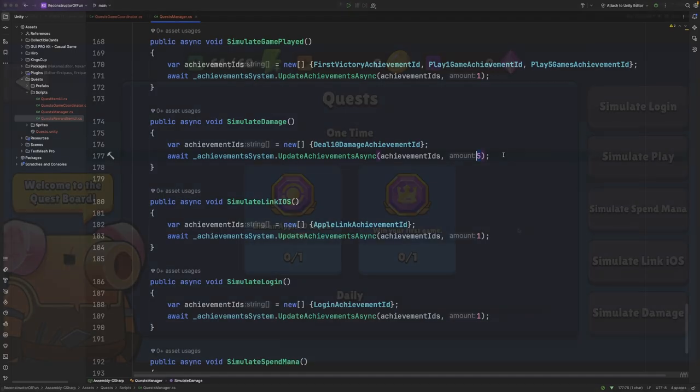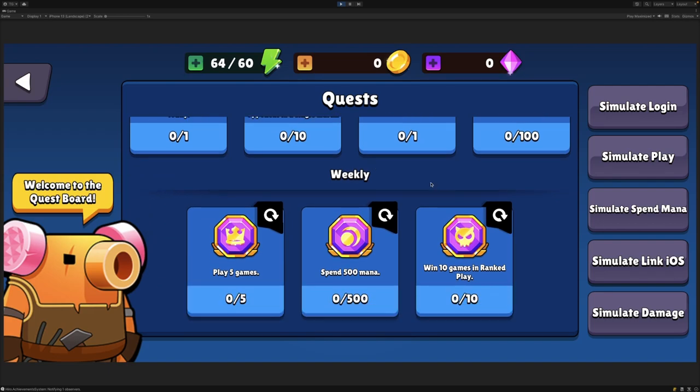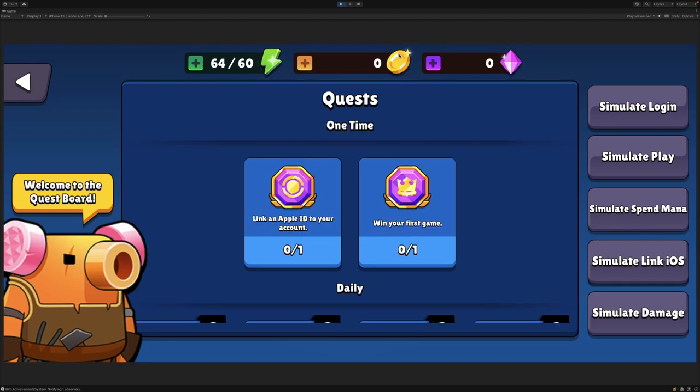Let's now go and see what this looks like in practice. You can see here in our user interface that we have a list of all of our quests available to the current user. We have our one-time quests, daily, as well as weekly quests, and each of these has a zero contribution count right now. You can also see that our user currently has zero coins and zero gems. The user interface updated automatically because we were using the observer pattern on the achievement system to monitor for when any of the achievements are updated.